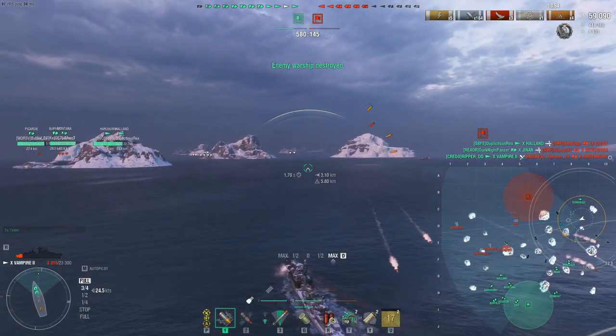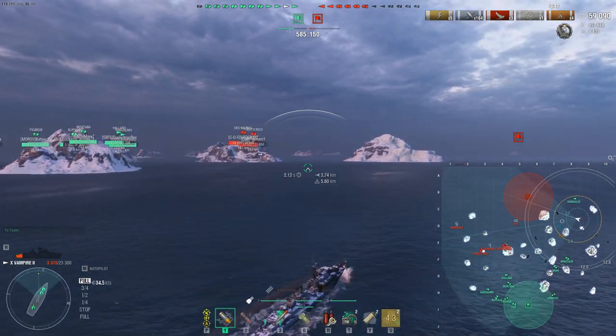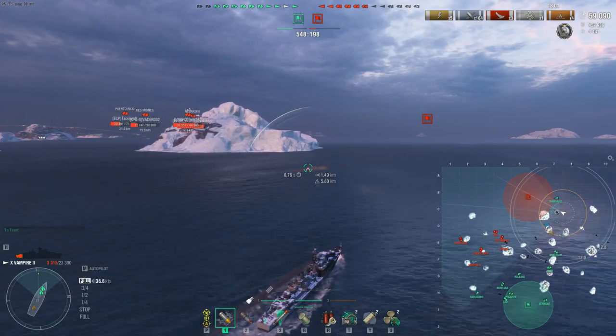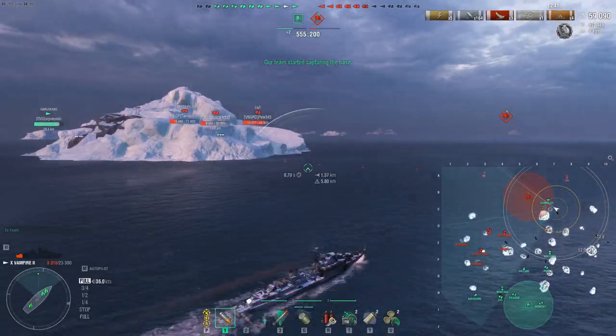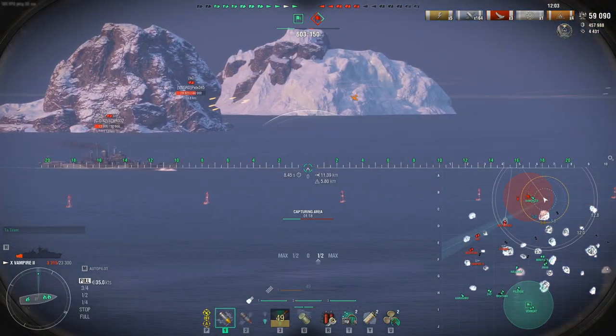Here's a good example of why I like the acceleration of the Daring-class style destroyers — look at that, boom, right off to 30 knots just like that. That is exactly how we avoid getting torped by those slow torpedoes. If they were faster torpedoes going 90 knots, we would probably have a bad day right there.